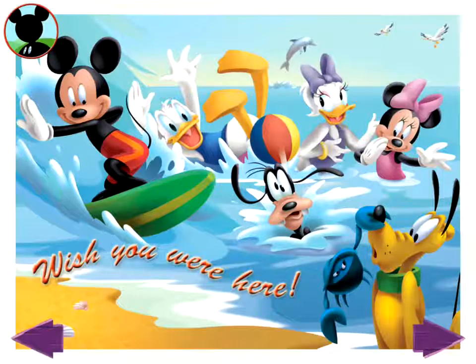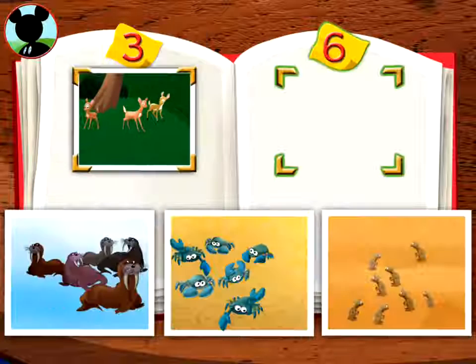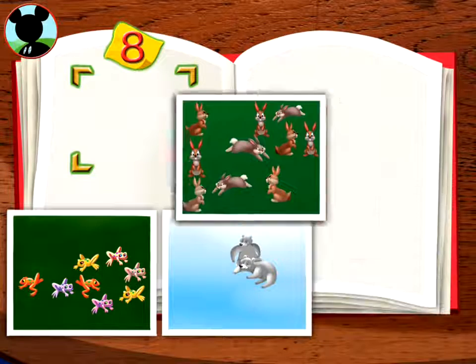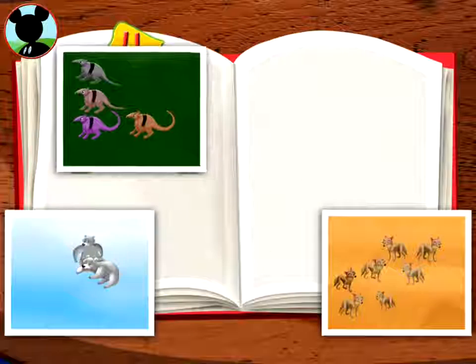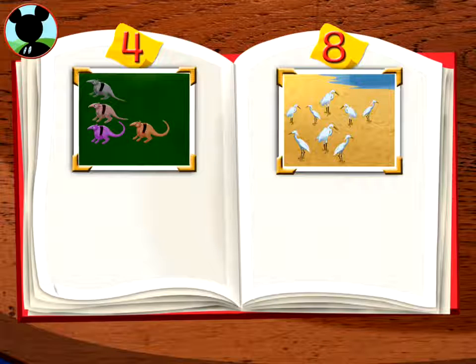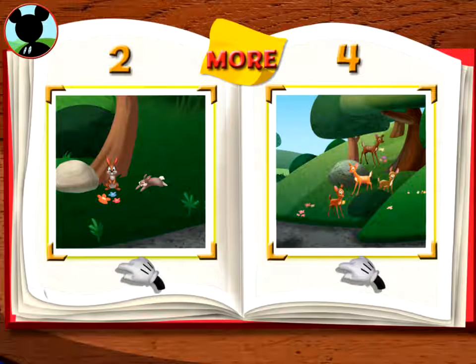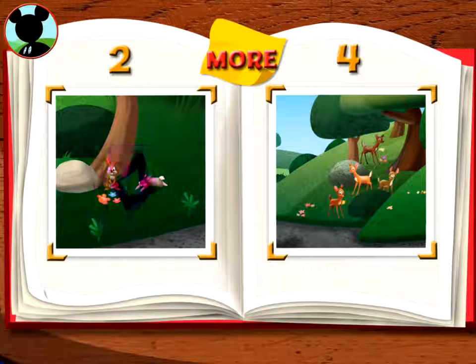Mickey and his Clubhouse pals love spending a day at the beach — in fact, they're probably planning their next trip right now! Tap the arrow to keep going. Hot dog, it's time to put all the pictures into my wildlife photo album — would you help me? Put the photo with six animals here. Now put the photo with eight animals. Mickey's looking for a group. Now I want to take a closer look — eight egrets! I had no idea I had so many great pictures. Draw a circle around the group that shows more animals — there are two animals in this group, but the other group has four. Please try again!